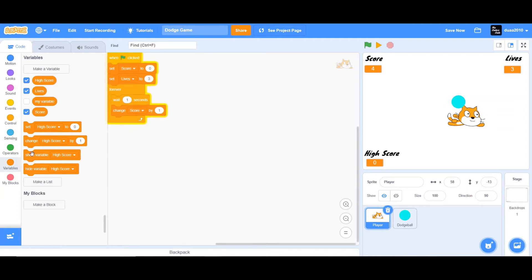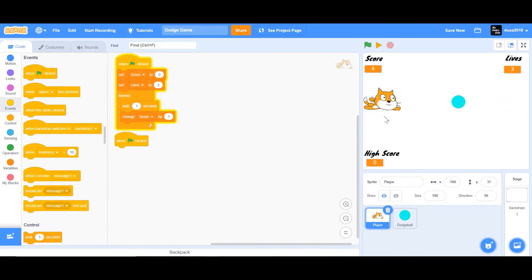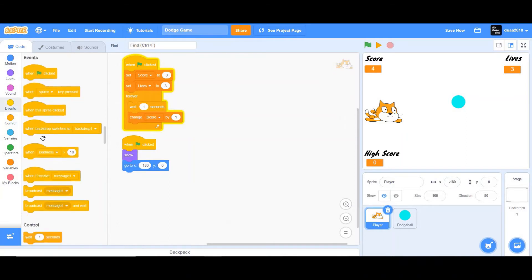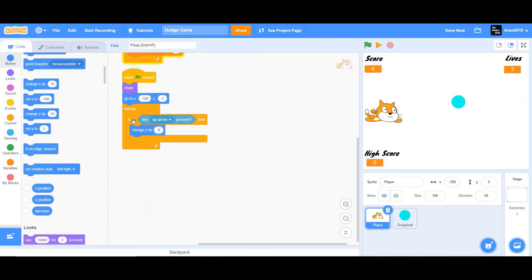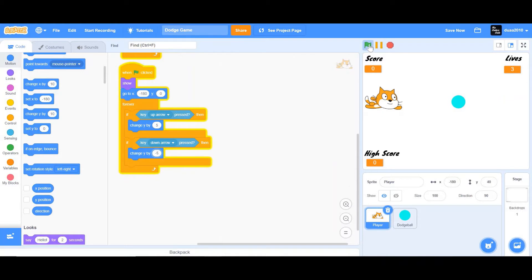Add another 'When Flag Clicked' block and set the player to show and go to X negative 180, Y zero. Then add a forever loop with an if-then condition: if the Up Arrow key is pressed, change Y by 5. Duplicate that and change Up Arrow to Down Arrow and 5 to negative 5, so the player can move up and down.